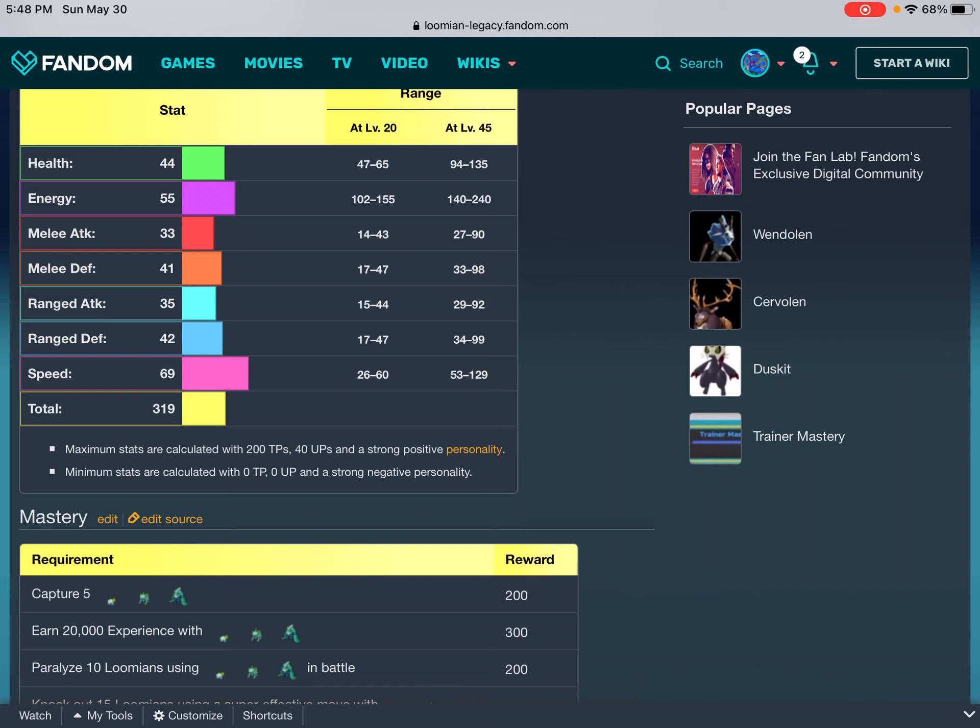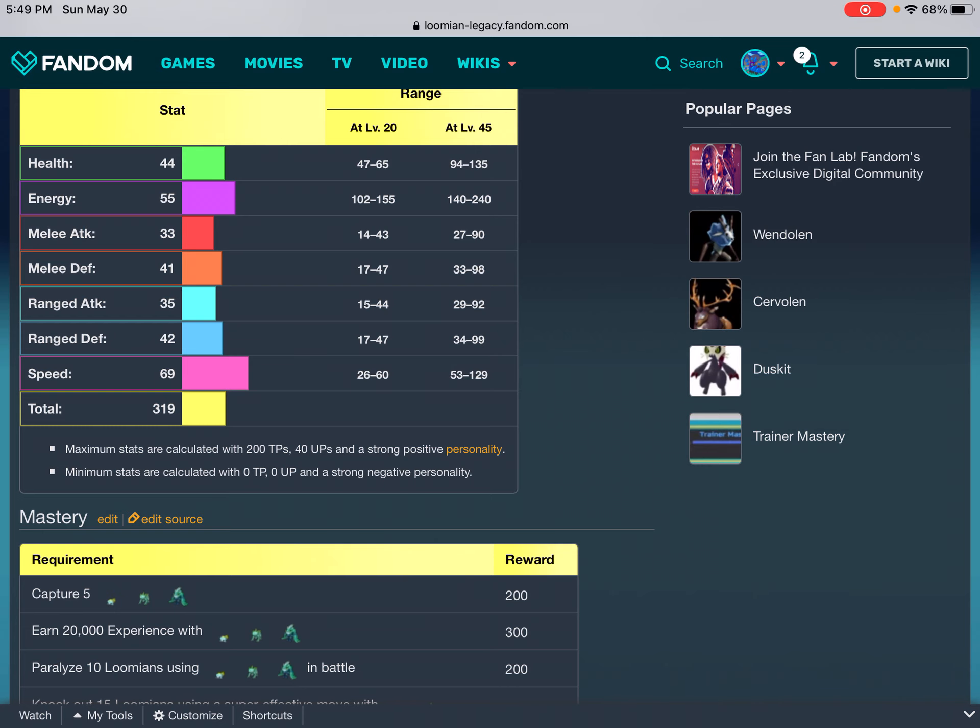Base stats — range at level 20 / at level 45: Health 44: 47–65 / 94–135. Energy 55: 102–155 / 140–240. Melee Attack 33: 14–43 / 27–90. Melee Defense 41: 17–47 / 33–98. Range Attack 35: 15–44 / 29–92. Range Defense 42: 17–47 / 34–99. Speed 69: 26–60 / 53–129. Total 319. Maximum stats calculated with 200 TPs, 40 UP, and a strong positive personality. Minimum stats with 0 TP, 0 UP, and a strong negative personality.